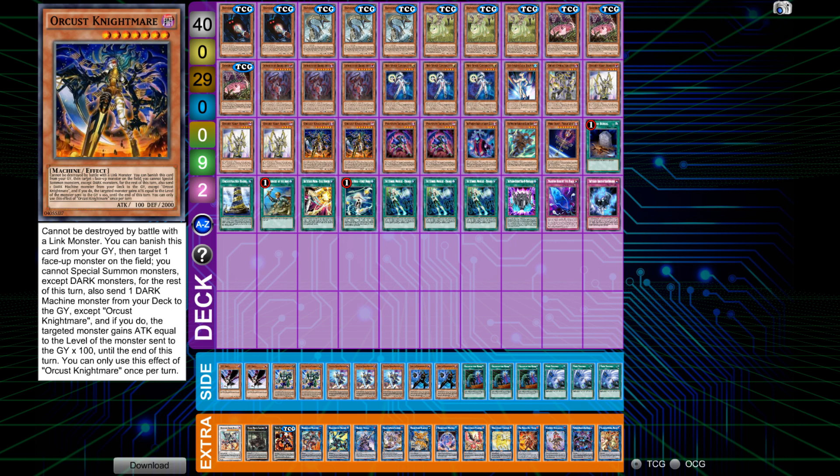So the event was pretty good. Going into round nine we were both X-2, and we got paired up against each other. We ended up drawing — not because we chose to, but because we actually went into time.